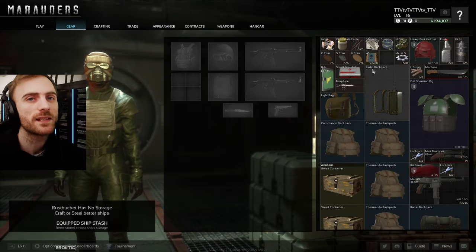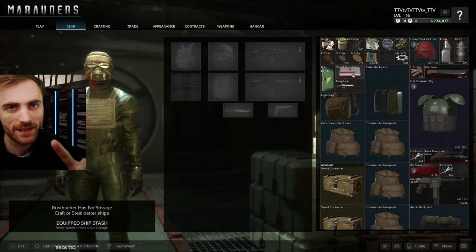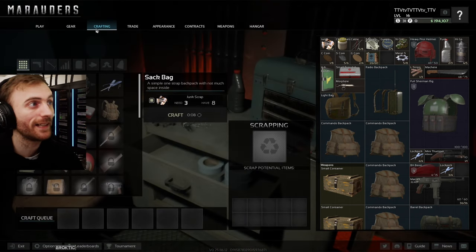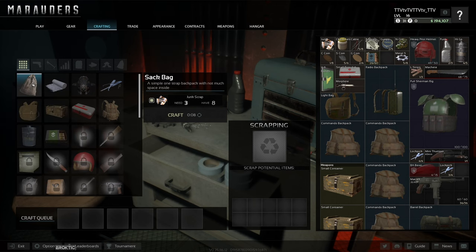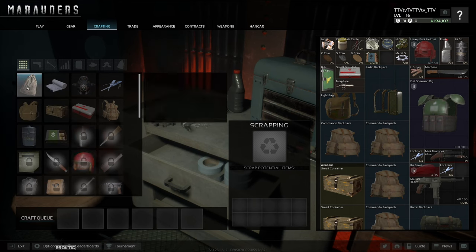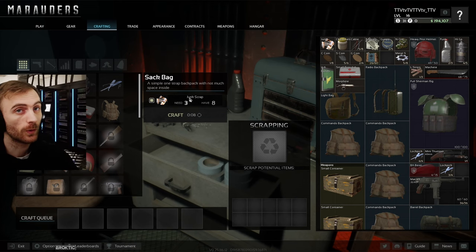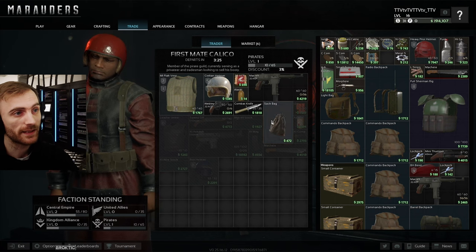Without any further ado, let's jump right into it. When you're getting started, your biggest problem will be medications, meds, and backpack slots — that is your number one priority. To get any kind of backpack you will need to unlock the crafting section. Your number one priority is to get at least a sack bag. We're going to craft that. What if you do not have junk? Don't worry, because you have vendors — some of the vendors will sell you this.